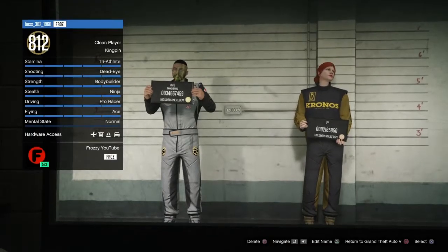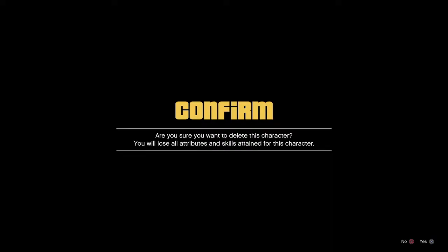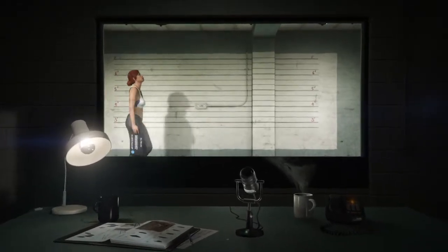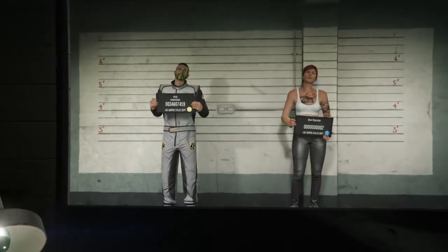Alright, now as soon as you load into your character screen, all we're going to do is go over here and delete our second character. So what you want to do is go ahead and hit Delete on her — it'll ask you to type in Delete — let's go ahead and do that. And as soon as we tap that in, it should delete it. Make sure you guys do not select your first character.